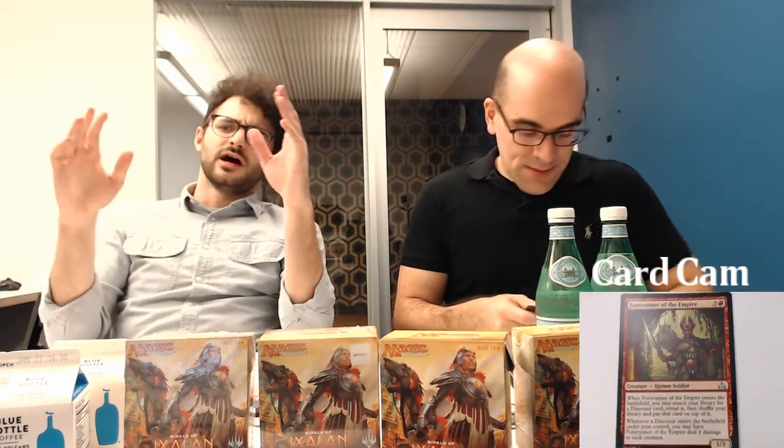That's all the commons — nothing super exciting but nothing terrible either. Now powering through uncommons. First up: Forerunner of the Empire — a four-drop human soldier, one-three. When it enters the battlefield you may search your library for a dinosaur card, reveal it, shuffle, and put it on top. Whenever a dinosaur enters the battlefield under your control you may have Forerunner deal one damage to each creature. Every color has a Forerunner that speaks to its tribe — this is the dino one in red and I like it a lot.